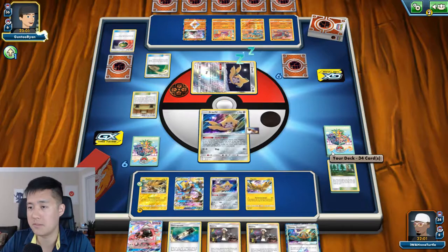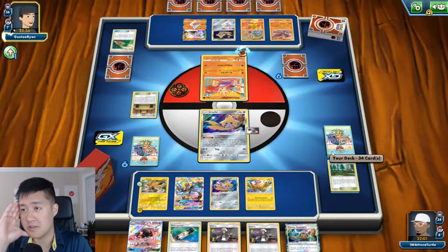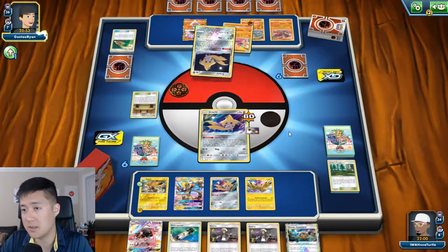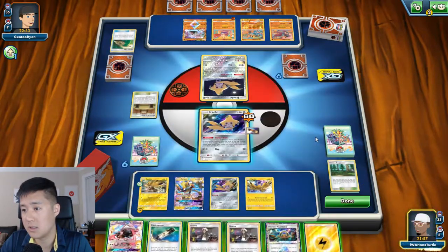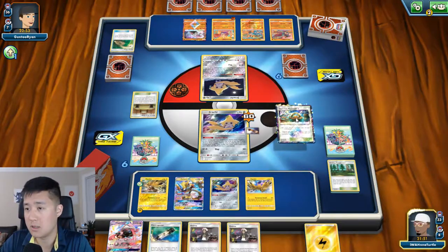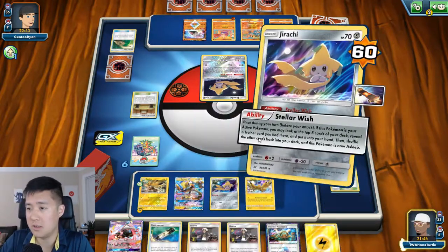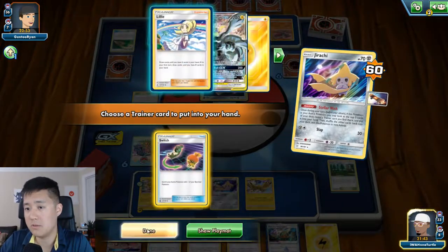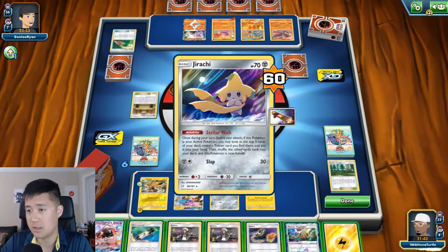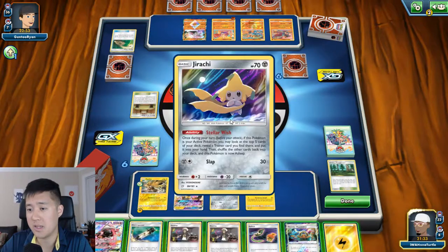Hitmonchan is not really threatening at all. Now I have to take out the Hitmonlee - he only has 100 HP so I can just do that. Nice to have Thunder Mountain. Try Jirachi first - might as well. I think we're just looking for things like switches and skateboards. Do another one - take out the Hitmonlee; he still might get the combo off.